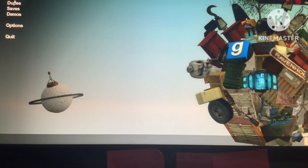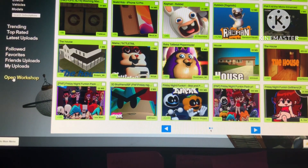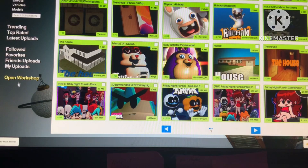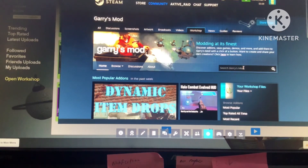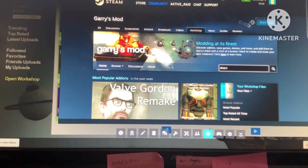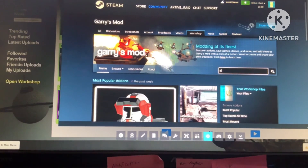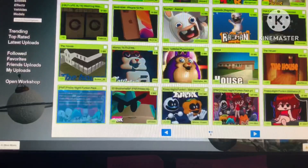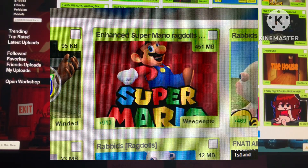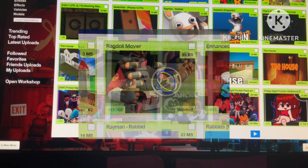So basically, before you get the add-ons, you're gonna want to go into the workshop. Go to the workshop, and then you add the Enchanted Super Mario ragdolls. The other one you might need is the Ragdoll Mover.